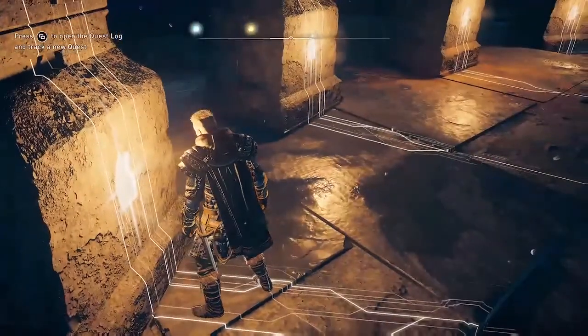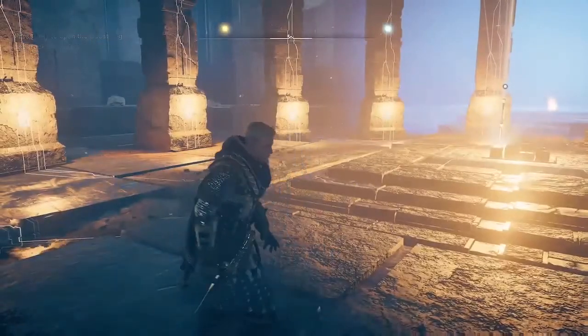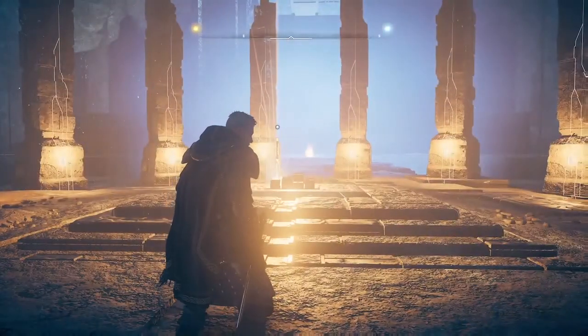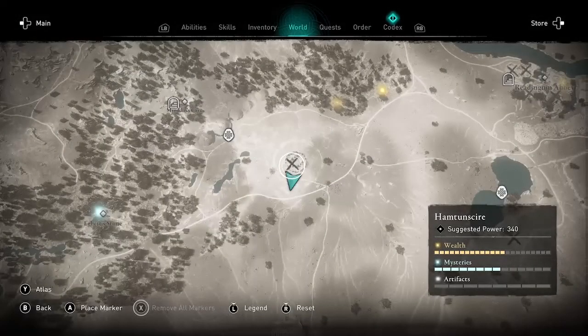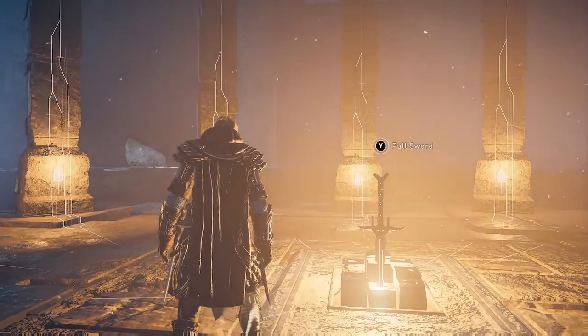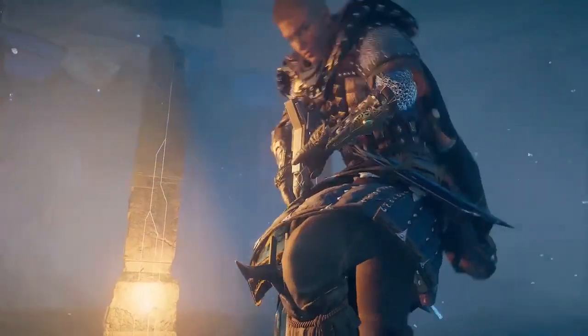Number one: get Excalibur. This is a secret mission. The location of this weapon is not marked on your map, but I'll give you a hint — it's in a cave under Stonehenge. For the exact location of Excalibur and more details on this and all the quests mentioned in this video, see the description below for links to the full walkthroughs.